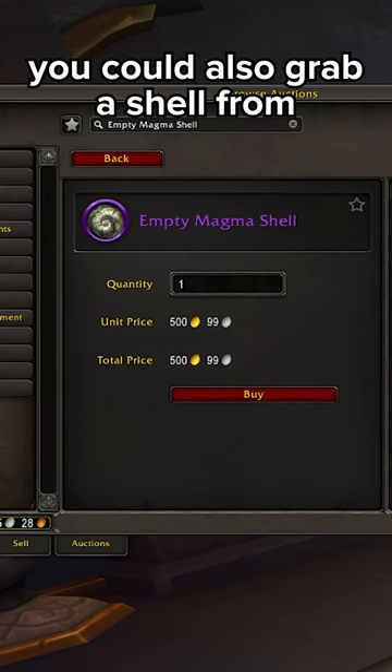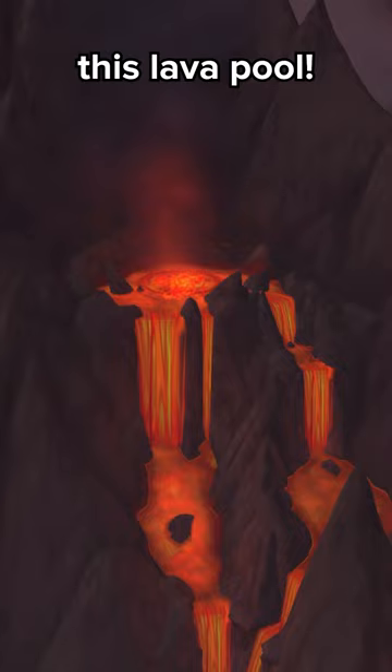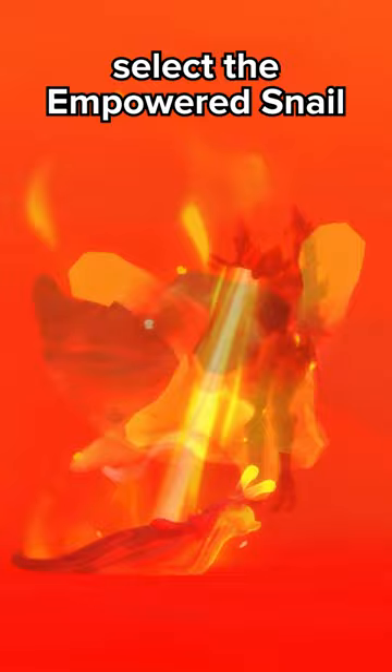After that, head up to the mountain near Scalecracker Keep, specifically this lava pool. Inside the lava pool, you'll find an empowered snail. Now for the hard part — you gotta jump into the lava, select the empowered snail, and you'll start channeling over 20 seconds.